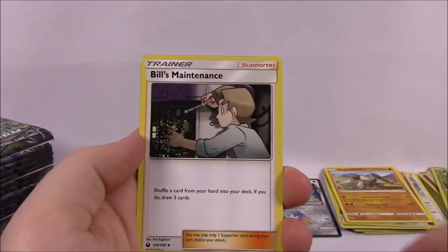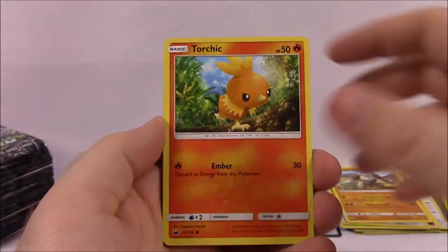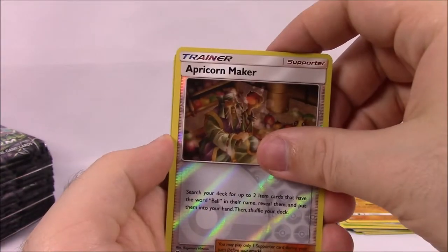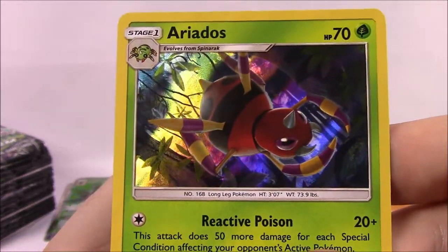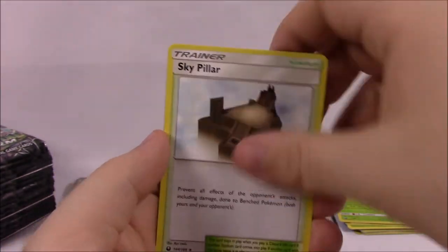We've got Water Energy, Tate and Liza, Bill's Maintenance, Cacturne, and the code. Next we've got Torchic, Onix, Sneasel, Bagon, Baltoy, Apricorn Maker Reverse Holo, and a Holo Ariados — I think that's how you say it — which looks cool. I like that artwork a lot. Electric Energy, Pelipper, Sky Pillar, Dunsparce, and the code.